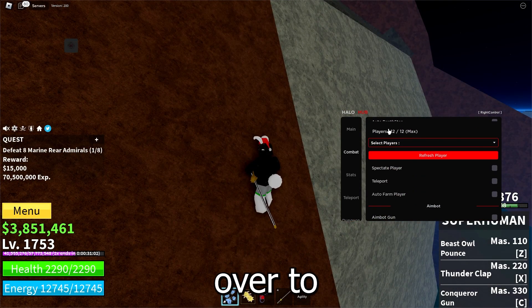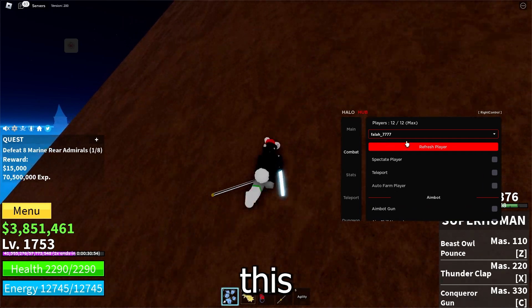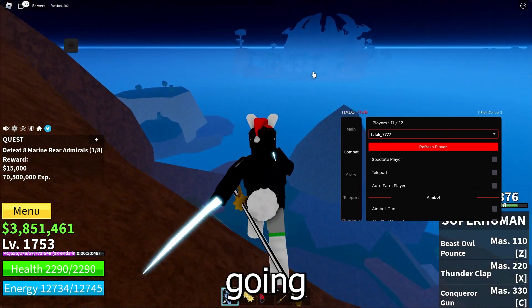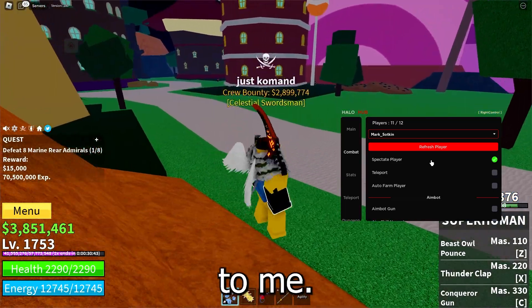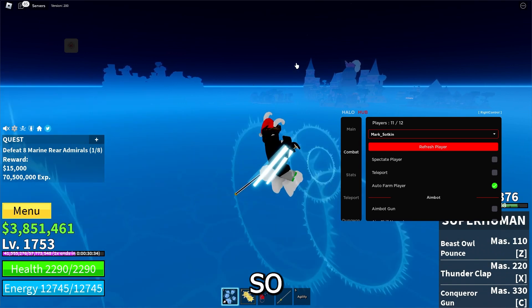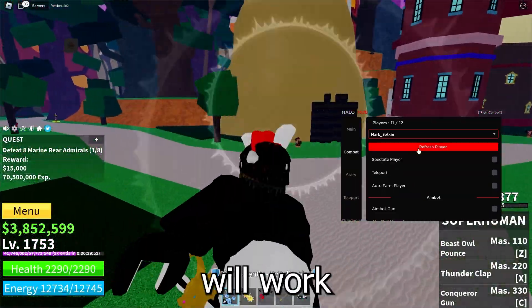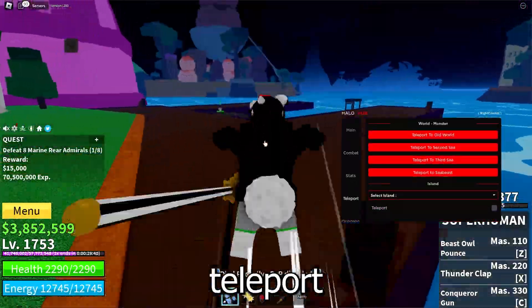Now going over to the combat tab — here you can choose any player in the game. Let's say I want to choose this guy; I can first spectate him to see wherever he is, and I can also auto farm player, which will teleport me to him and kill him. I don't really have a very high level so I might not be able to kill him. Okay, it didn't really work, but this will work if you have a high level and don't die.